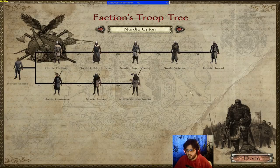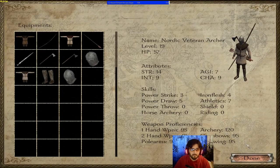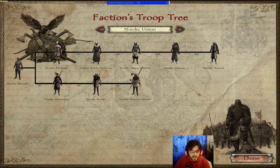The Nordic Union is positioned to the south between the Swadians, Vaegirs, and the Kingdom of Norger. This is the Christian counterpart of the Nords. As you'd expect, they're specialized in infantry and Nordic Veteran Archers, but treat them primarily as melee with a ranged option. Put them inside your party alongside the Nordic Huskarls and just charge in to ruin everybody's day.